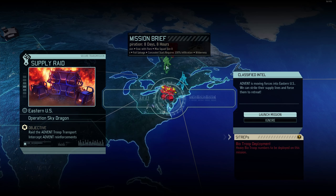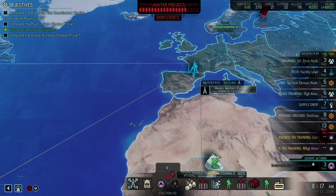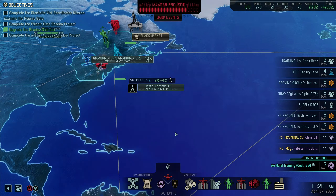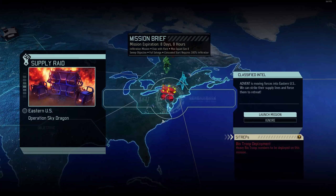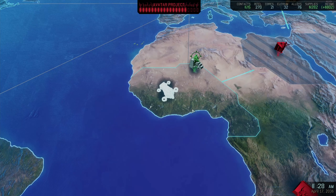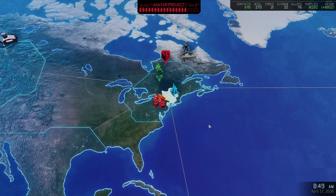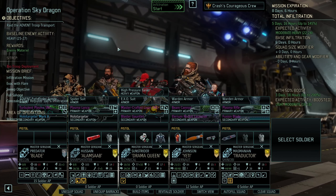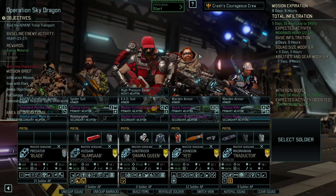Advent troop transport but with an 8 day 8 hour timer - that's nuts. Let's see where it's coming from. I think with 26 hours we should fly back and forth. Setting course for Sector 10, Eastern United States. It is heavy so it's coming from one of the high strength regions, but I think we're gonna have the people to deal with that.